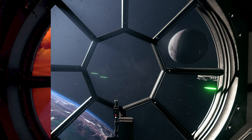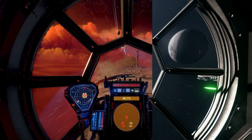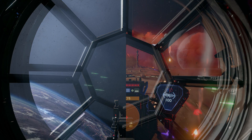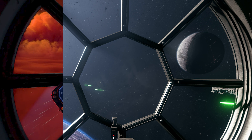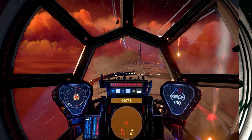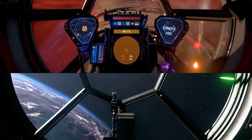In Squadrons, the TIE Bomber is rotated. In comparison to the Battlefront 2 version, the Squadrons TIE Bomber has much thicker and shorter window separators. Once again, the cockpit is incredibly detailed and has a look that is almost the same as the Interceptor and TIE Fighter, but it does have slight changes to the instruments.